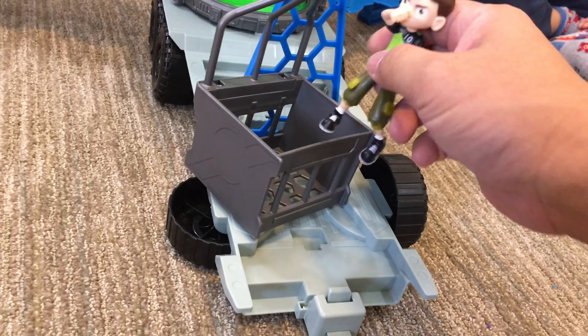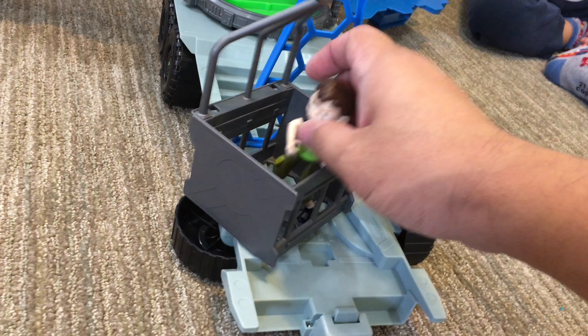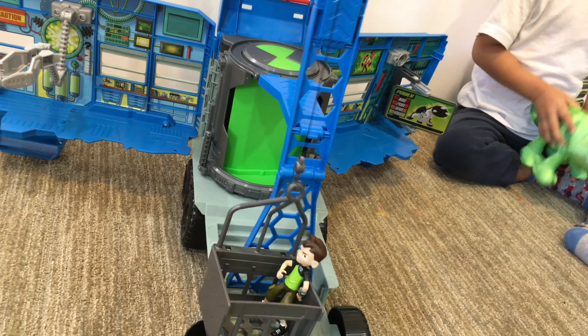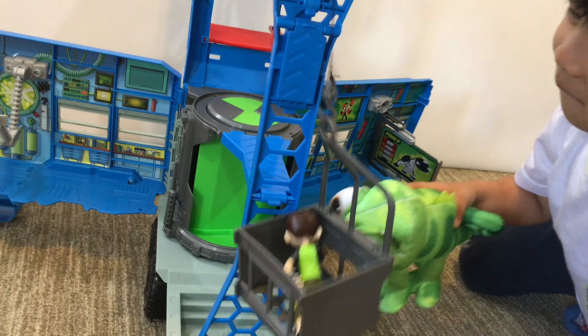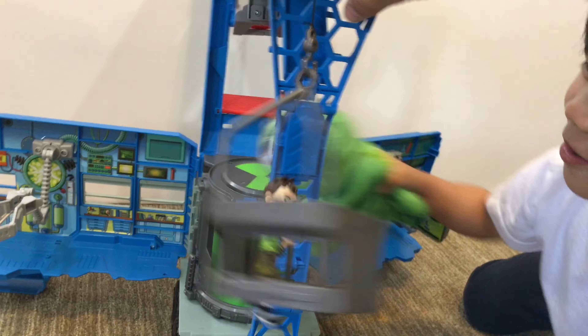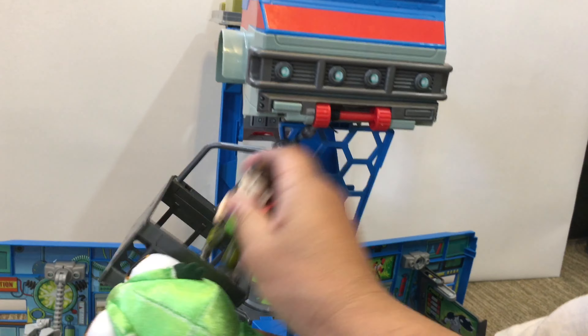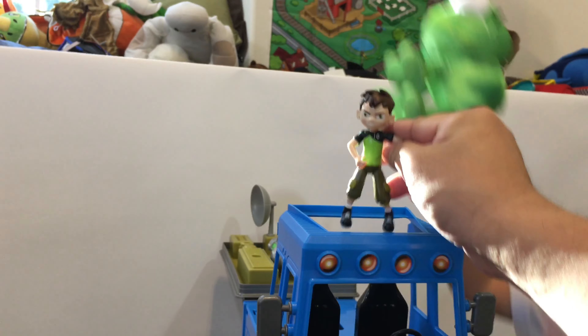First, there's an elevator here. You put them in here and then you rotate this. Hurry up, I need to go up. And then he goes up and he's got to avoid the giant lizard. I'm going to attack you and then he jumps up. You can't get me, lizard.